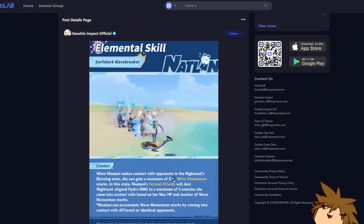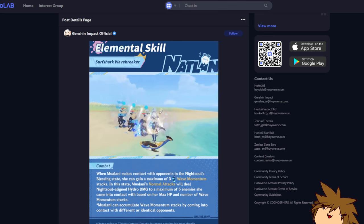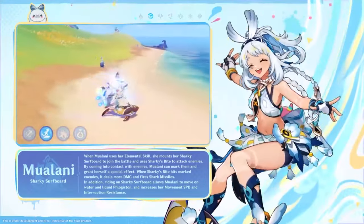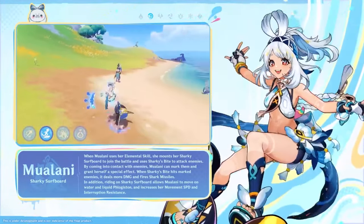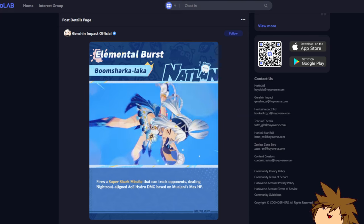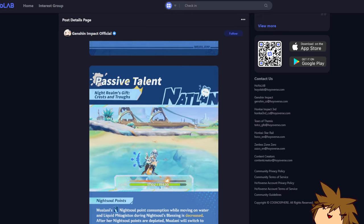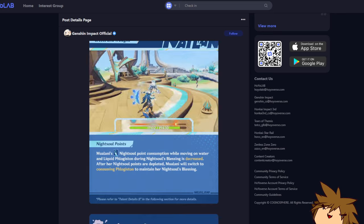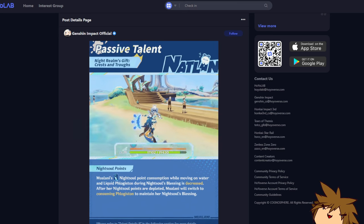This also scales off of your maximum HP. Most hydro characters are like that — Yelan and Nilou — most hydro characters are HP scaling, so that is very important. And then this is her elemental burst, the 'Boom Sharkalaka,' which is pretty cool. I really like the animation for that — it deals some decent damage, especially because it's based on maximum HP.